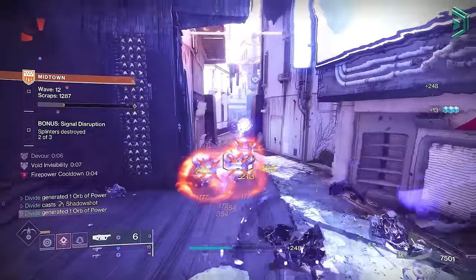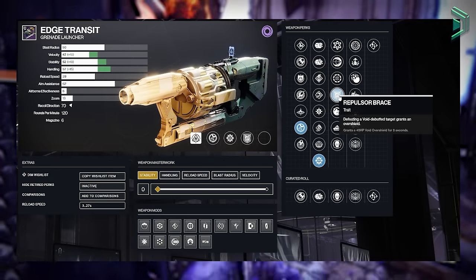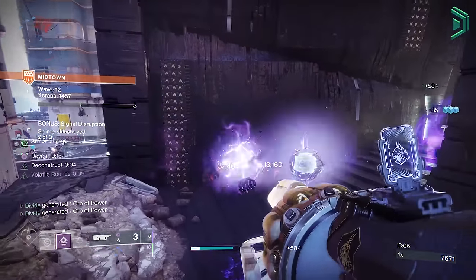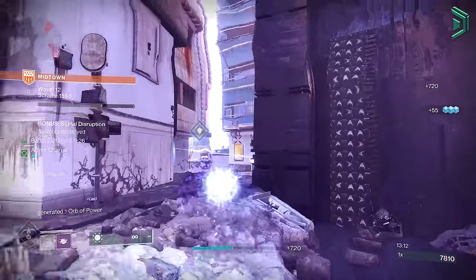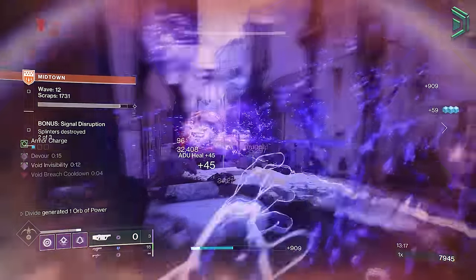The second roll I like — which isn't a DPS roll but more for fun and add clearing — is Chain Reaction or Repulsor Brace with Destabilizing Rounds. Pair this with a good void build and it'll just dominate ads like there's no tomorrow. With all the other add clearing weapons out there, this probably isn't one I'd use all the time for add clearing, but for DPS I still need to get that roll to drop for me.